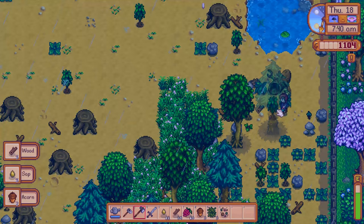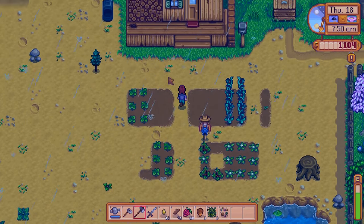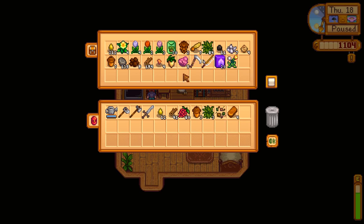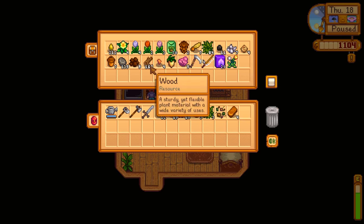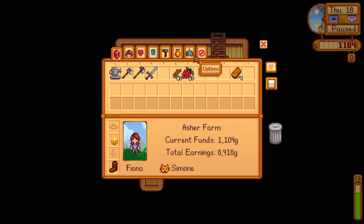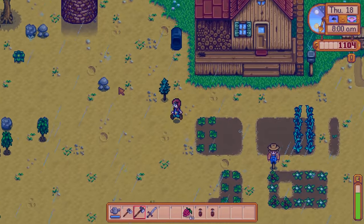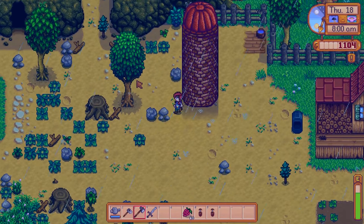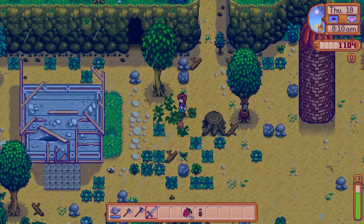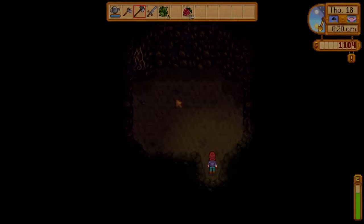I need to start getting those resources sooner rather than later. You can get pine, maple, or oak sap but we want to put tappers in a place that's near where we are. Let's make two tappers - if you shift right-click it'll split the stack in half. We definitely need to mine some more copper. I want to put these in a place where I will actually see them.